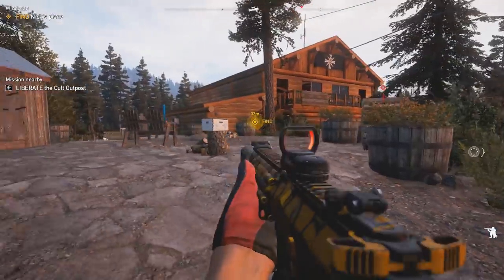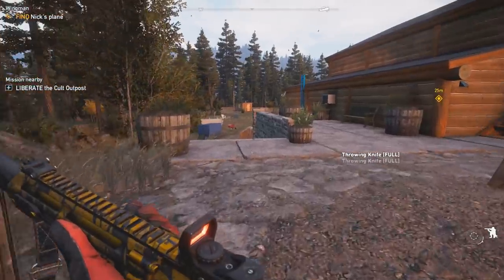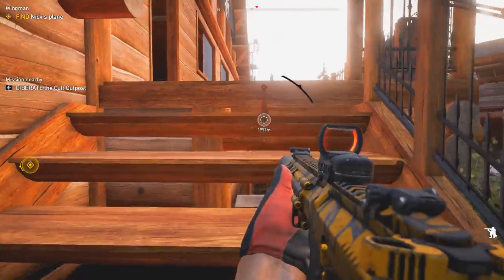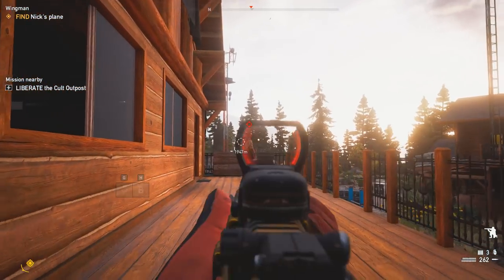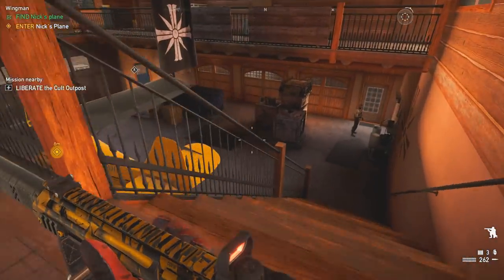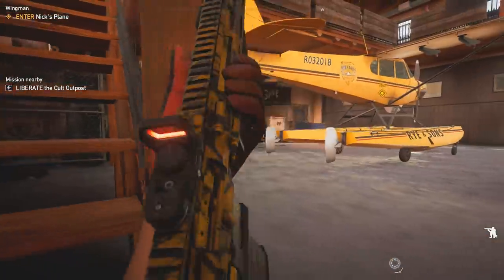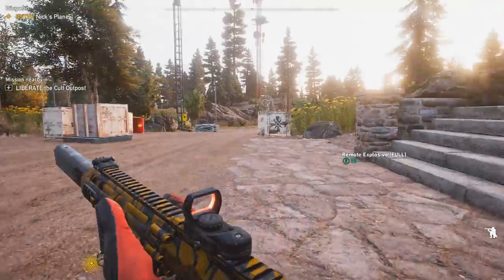This camo is sick. The ARC assault rifle is actually not bad — it's pretty good for being the first weapon. It's good, I like it a lot — low recoil. You add a suppressor to it and it's just that much better.